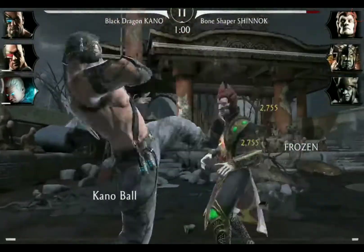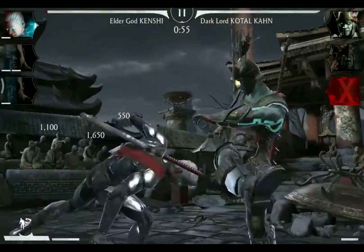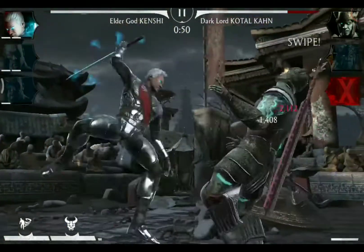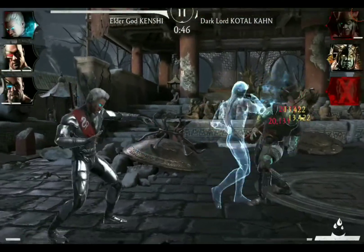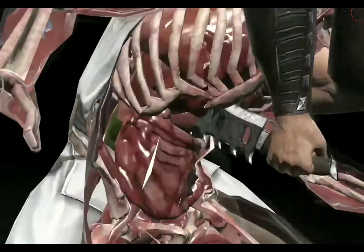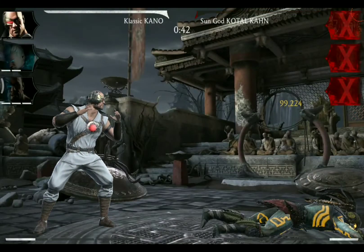Starting once again with the Special 1 — I gave Black Dragon Kano the ice bomb so that he can easily deal damage to Shinnok. The Special 1 takes him out. Now Classic Kano is at a Special 2. Another Special 2 for Elder God Kenshi — he needs those for Feats of Strength as well. Kano is back at his X-Ray thanks to teamwork and the passive of Elder God Kenshi. Kano takes out Sun God Kotal Kahn and this match is done as well.